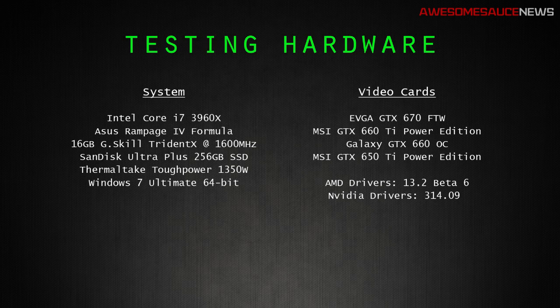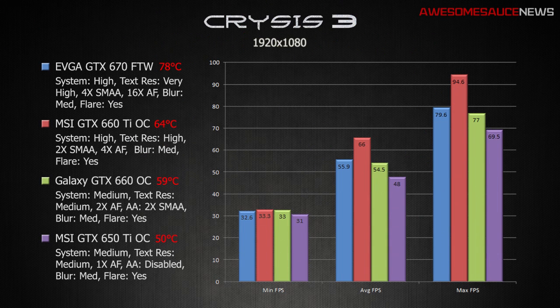I figured this was kind of representative of the real world scenario in most of your cases, because I'm assuming you either have a factory overclocked card already, or you're manually overclocking your card yourselves. So, let's go on to my first benchmark test at 1920x1080. The EVGA GTX 670 for the win was able to perform at above 30 frames per second at minimum, with system specs at high and texture res at very high. Very impressive — SMAA and anisotropic filtering at 4x and 16x respectively, and the game still looked really nice, even on a 27-inch monitor. Blur was set to medium and flare was on for all of these tests at both resolutions.